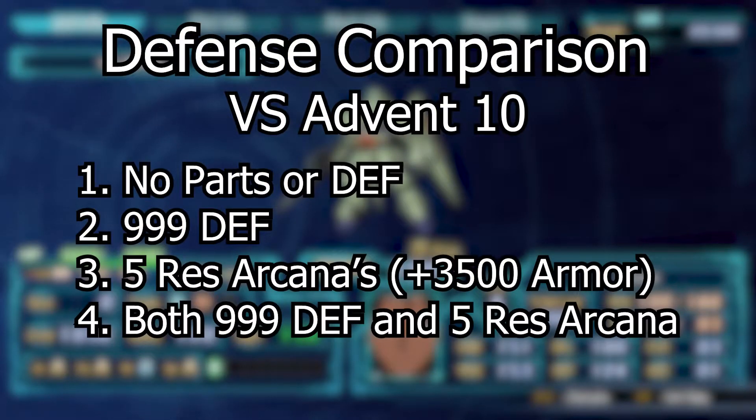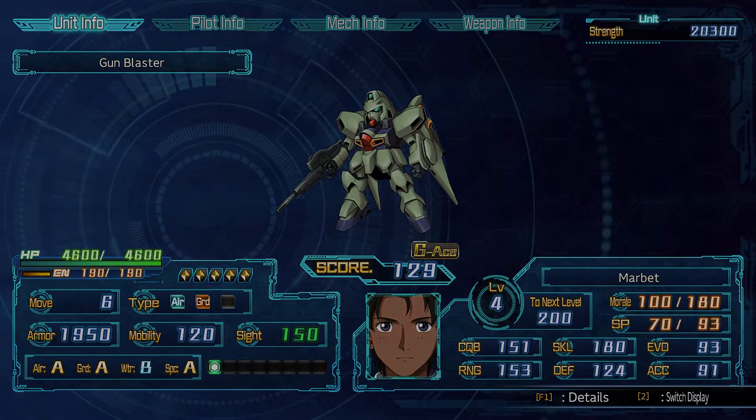It took 1 hit without any extra defense, then 1 with max defense stat, 5 res arcanas which give plus 3500 armor, and lastly a hit with both max defense and res arcanas. Here are the results and I hope you enjoy.